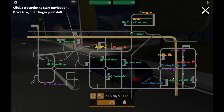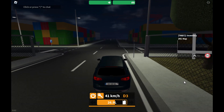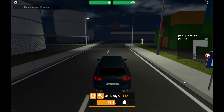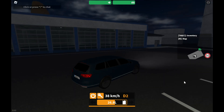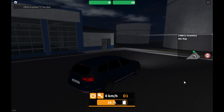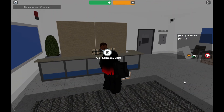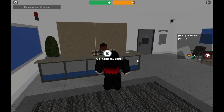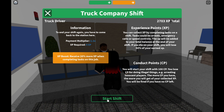You need to head towards the truck company and then deliver 10 kilometers straight. Here's the truck company — I'm shifting a job right now. XP boost received: 20 more XP when completing tasks on this job. I'm not even sure what that means, but I'm going to start a job now.